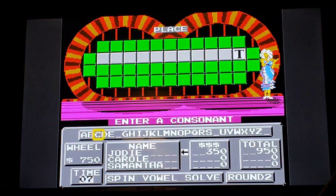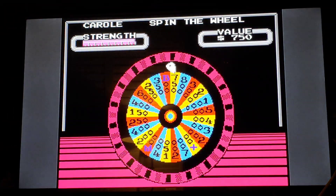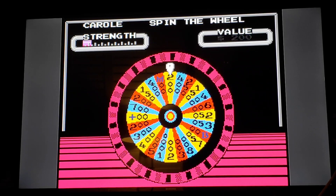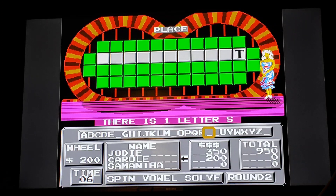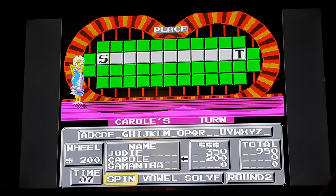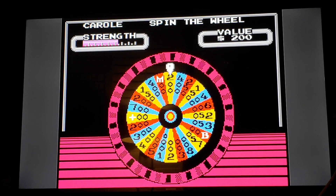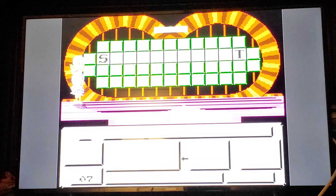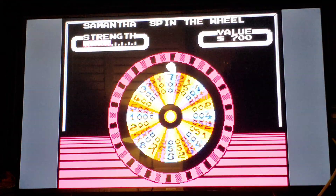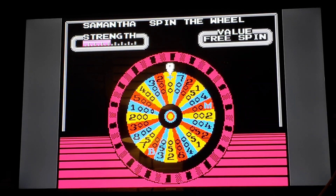There's a T. Oh, $750. How about an N? I don't get one. $200, $100. I don't fit. Maybe there is an S. Is there a W? No. Oh, free spin.